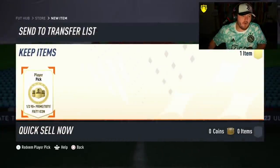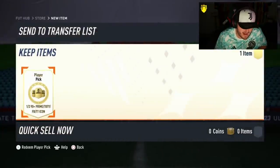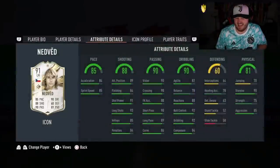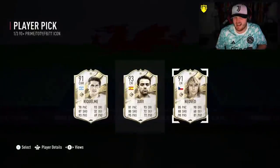We have our next icon player pick. He needs a left wing or a right back. I feel like Team of the Adinio would be perfect. He can play left wing, technically, so, you know, yay.